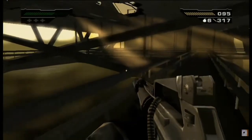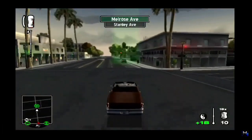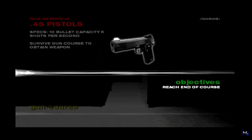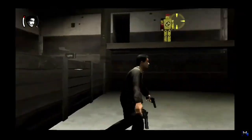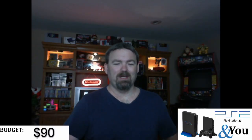Second up: Black, an FPS with destructible environments — again a beautiful game, CIB with the manual. Then finally, True Crime: Streets of LA. This is the only one from the game shop that wasn't CIB, but it's another awesome third-person action game, a la GTA. Everything gets labeled a GTA clone when it involves driving and shooting. I remember True Crime had a real controversy because the characters are cops, and police departments were saying they didn't endorse it.